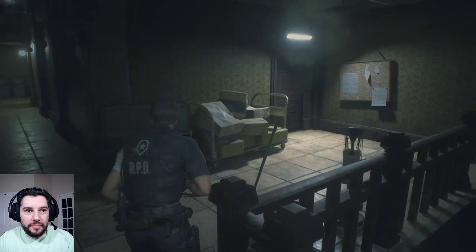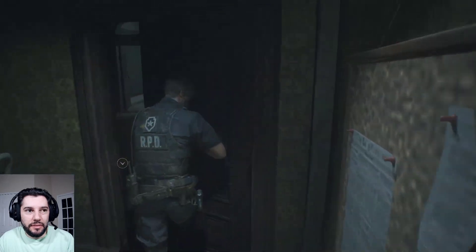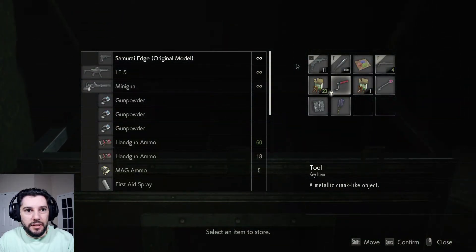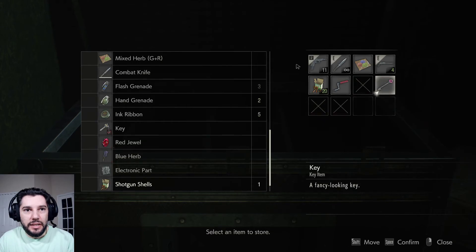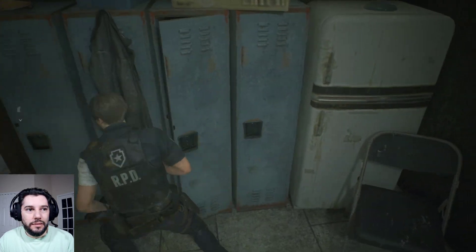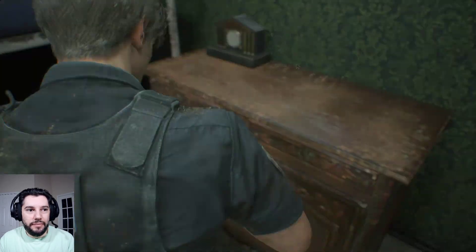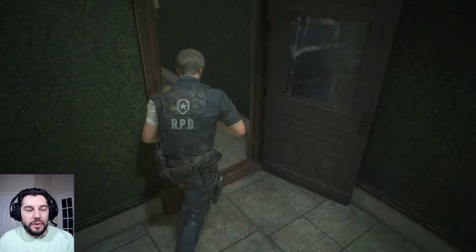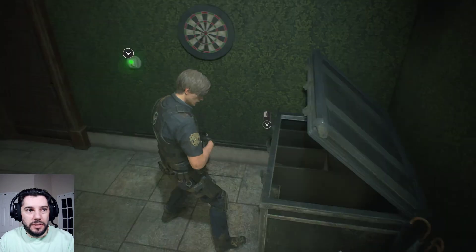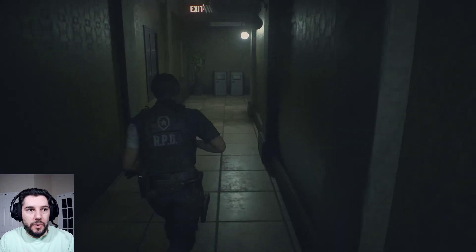There are a few zombies in this hallway, but first we're going to grab these items and go into the save room. There are a few items in here to grab and we'll bank some stuff. We have pistol ammo, yellow gunpowder, a fuse, and some magnum ammo. We're going to use the crank one more time here and then we can throw the crank away because we only use it once more.